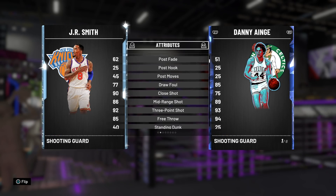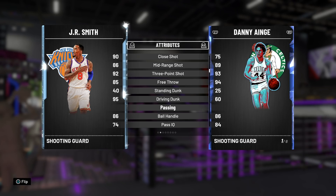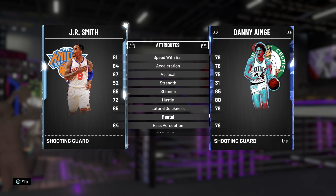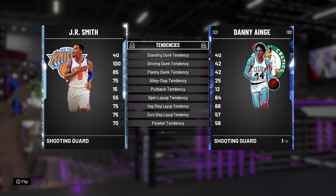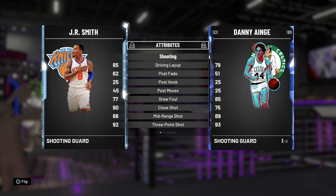Danny Ainge has an 86 mid-range shot to J.R.'s... actually Danny Ainge is 99 mid-range and is one better on three-point shot. Danny Ainge is significantly better on free throw, though free throw isn't the be-all and end-all. Driving dunk is where J.R. Smith has the huge advantage — 85 compared to Danny Ainge's 90... wait, J.R.'s is better there. A big reason I picked Danny Ainge is because he can handle the ball, making it a fairer comparison. Danny Ainge is a better passer, ball handling is the same, J.R. Smith has slightly better perimeter defense, rebounding is the same, J.R. is faster but Danny Ainge isn't slow, and J.R. has a 9-point lateral quickness advantage along with slightly better defensive stats overall.